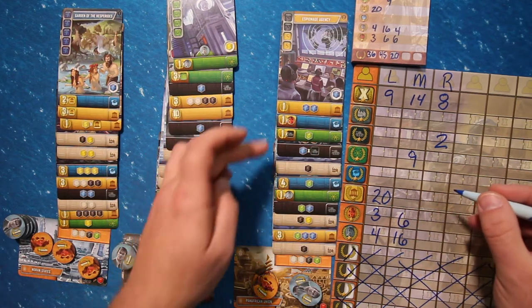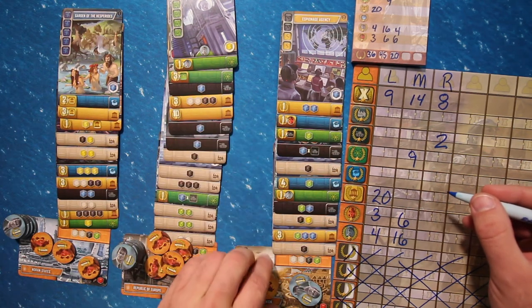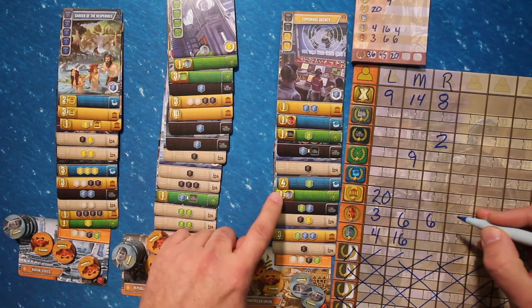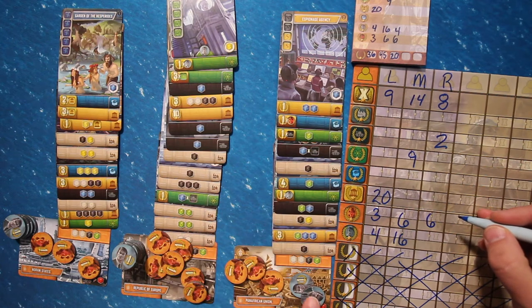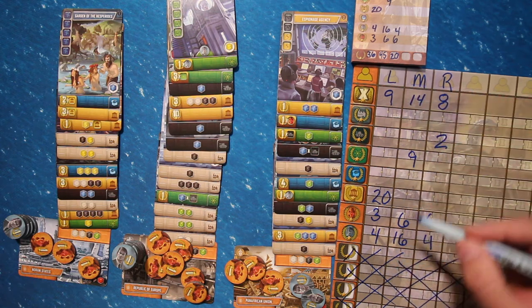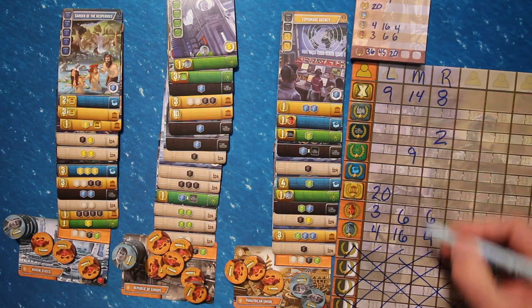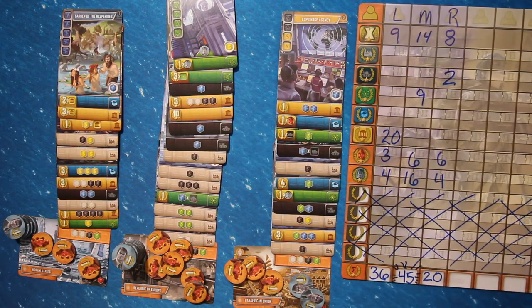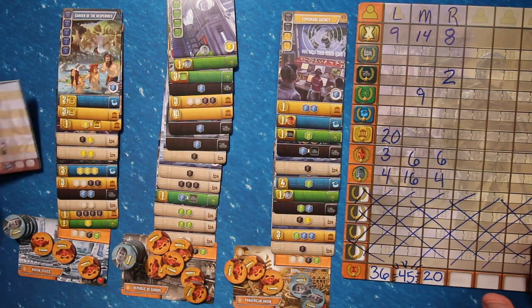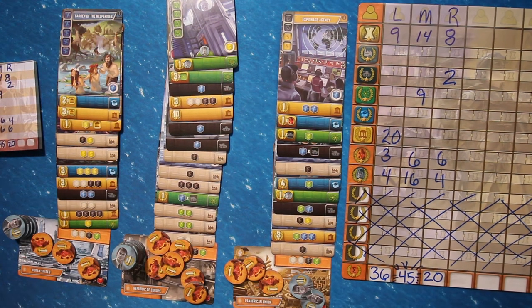Finally, the player on the right has both a multiplier for the general tokens and the financier tokens. Their generals are worth 2 points each and they have 3 of them — that's 6 points. Their financier tokens are also worth 2 points each and they have 2 — so that's 4 points. Then we total up the columns: the left player gets 36, the middle player gets 45, and the right player gets 20. So in this game, the middle player is the winner with a score of 45 points.